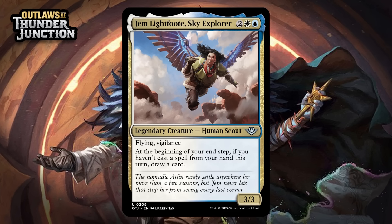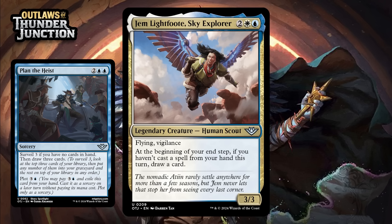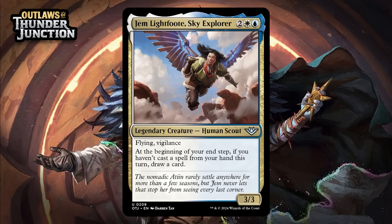Next up, it's Gem Lightfoot, Sky Explorer, which for two generic, a white, and a blue, is a 3/3 legendary human scout at uncommon. She's got flying and vigilance, and at the beginning of your upkeep, if you haven't cast a spell from your hand this turn, draw a card. A 4-mana 3/3 with flying and vigilance is probably only like a C these days, believe it or not, so it's not amazing, but it's not a bad starting point. Drawing cards with Gem is pretty doable — blue-white has plenty of cards with plot, and those work really well with this because when you plot a card, you're not casting it, so you get to draw a card that turn. Then on your next turn, if all you do is play the card that you plotted, you aren't casting it from your hand — so you get to draw a card. Blue-white also has a whole bunch of Flash stuff going on, and you end up with a card that can definitely draw you cards. It's going to sting when your opponent uses a 2-mana removal spell to kill her, but if she sticks around, she's going to give you some serious value — giving her a B-.